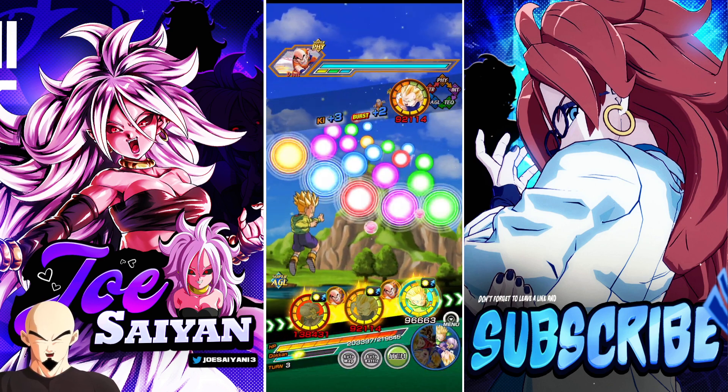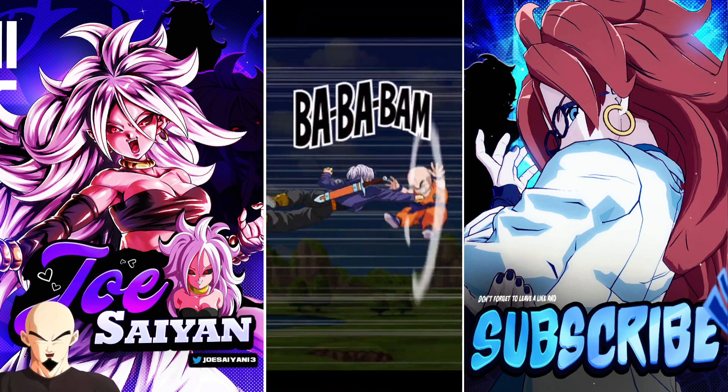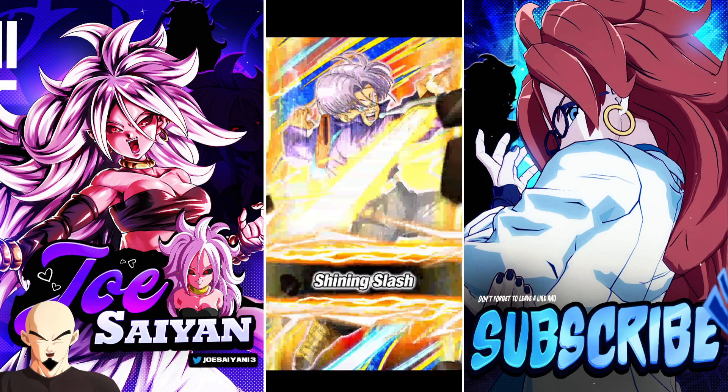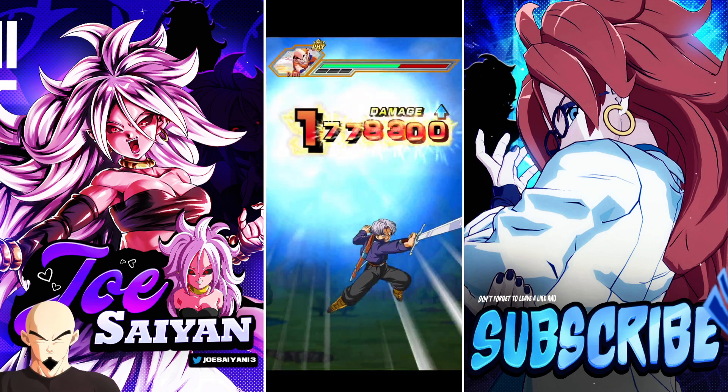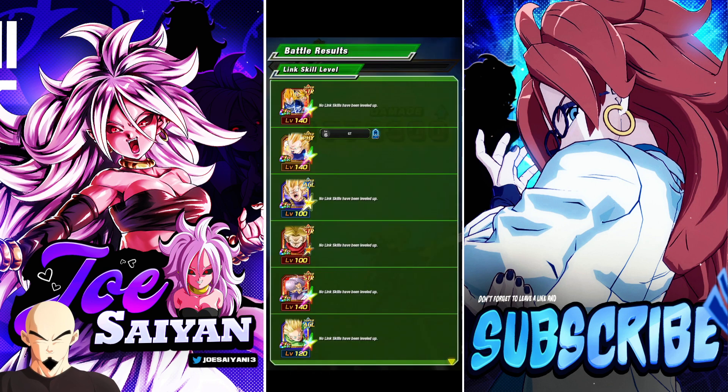A lot of people get discouraged when they want to get this unit, because Krillin is useful for literally one bloody thing — and in Krillin's case, it'd be World Tournament. He's actually probably one of the worst EZAs to get.